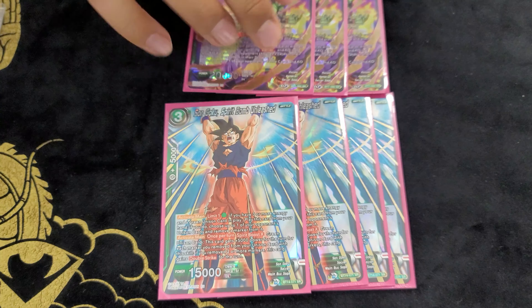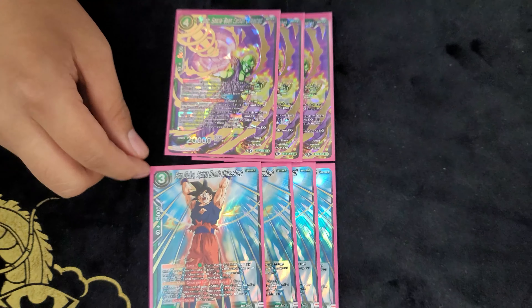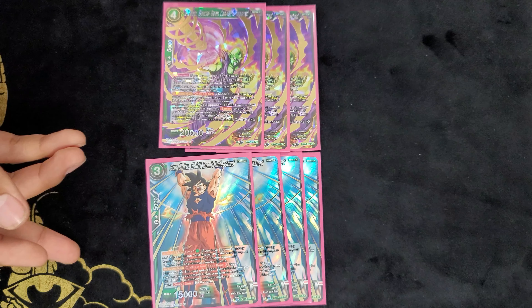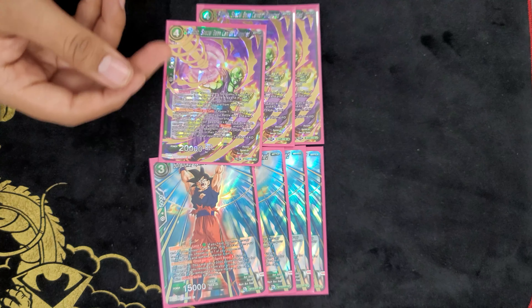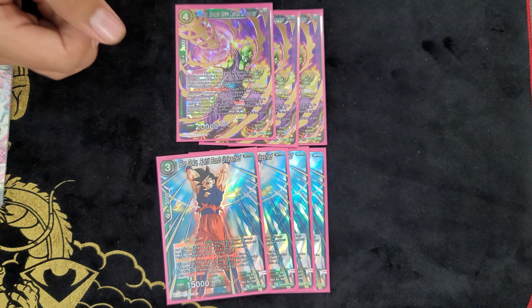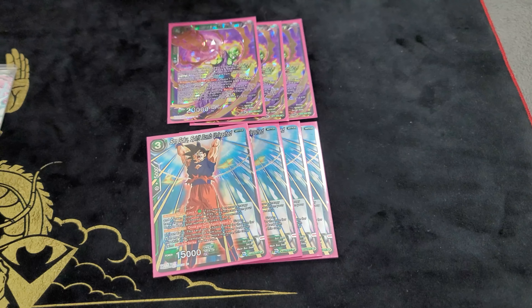For a little package we play four Son Goku Spirit Bomb Unleash and three Piccolo Special Beam Cannon. So you start with Goku — for one energy you bring him out and remove a marker from the unison. He has spirit boost X, so by removing X counters that's how much 5k power he gains. If you remove two or more he gains double strike. But you only remove one marker to get him to 20k, then bring out Piccolo. Piccolo comes out for free if you control a 20k Goku. After that you KO your Goku to KO either one card on the field or two cards or less ignoring barrier, and make your opponent discard two cards.